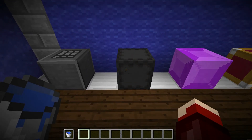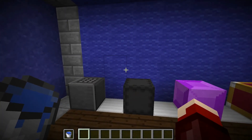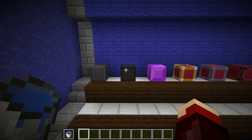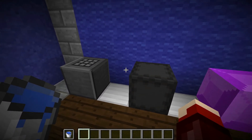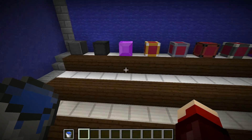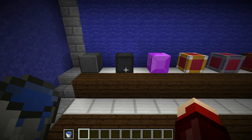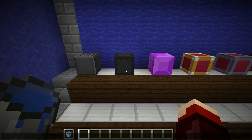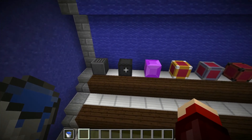After that we have the vacuum hopper, which has changed how it teleports items to it. Instead of using a big plane of armor stands that teleport up every block, we now use the dx, dy, and dz selectors, so there are zero extra armor stands for the vacuum hopper now.